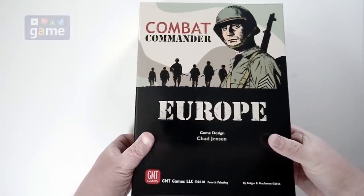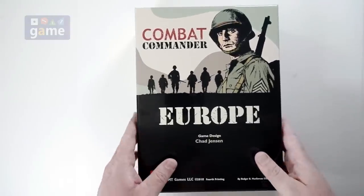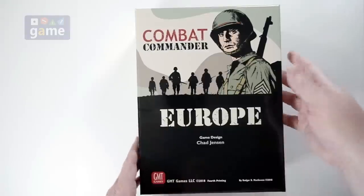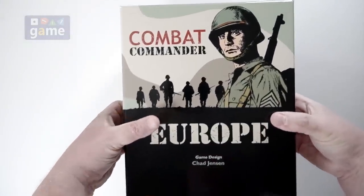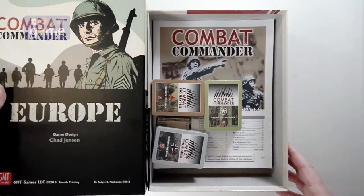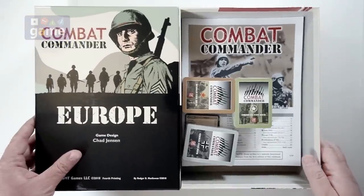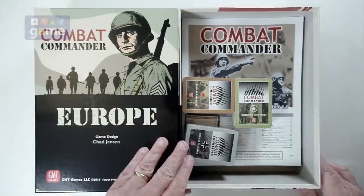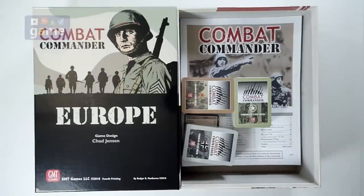I'm going to have a little more familiarity with what should be in here. Supposedly, this is a straight reprint of earlier editions. The only thing they've changed is the updated rules in it, which normally would come. Combat Commander came with the 1.0 rules and the Mediterranean expansion with the 1.1 rules, which you could also just download from their site.